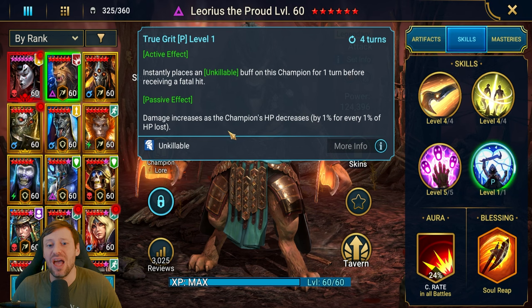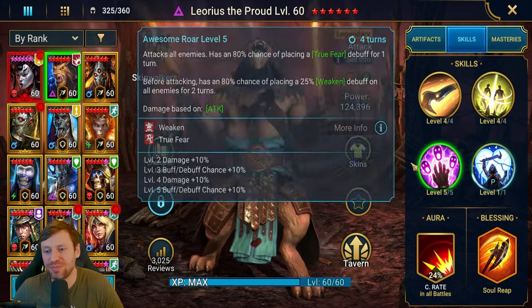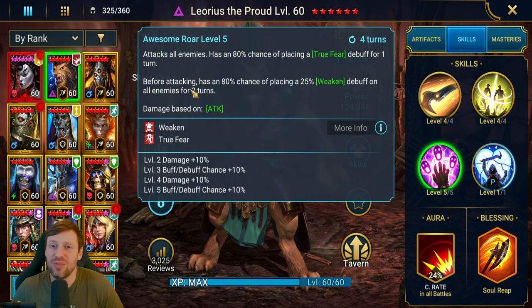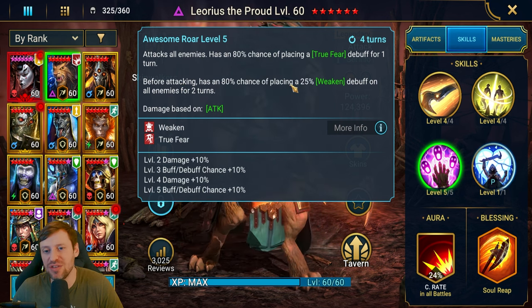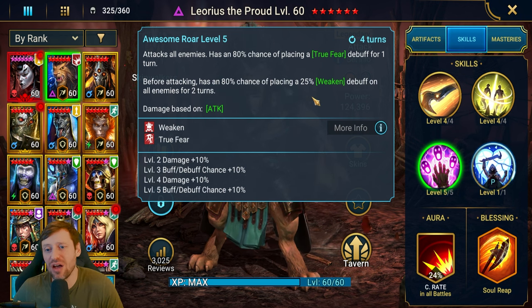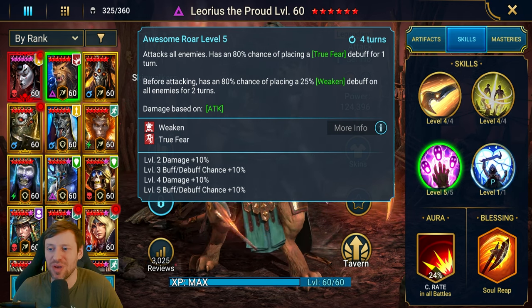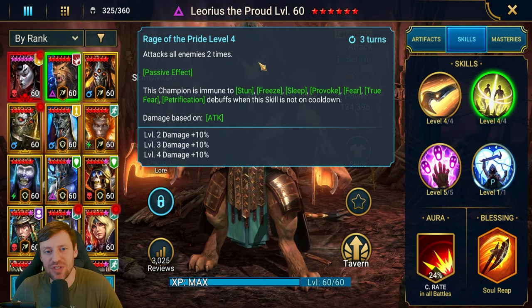The maximum extra damage we can get is 99 percent — the numbers you can get with Leores thanks to this passive are insane. His A3 attacks all enemies and has a 100 percent chance of placing true fear for one turn. Before attacking, it also has a 100 percent chance of placing the big-boy version of the weakened debuff on all enemies for two turns. This is why I don't really want accuracy on Leores anymore — I'd love to throw out weaken, but you don't want to get sheeped. Leores cannot be CC'd apart from sheep.